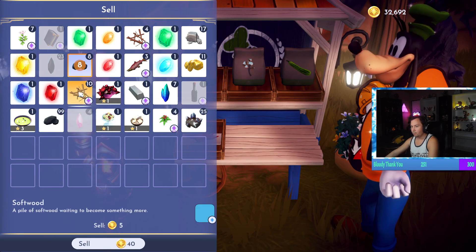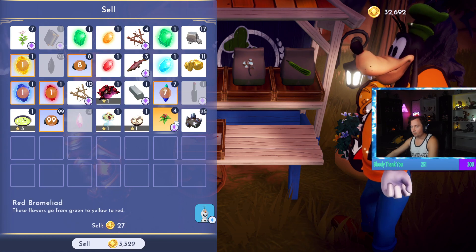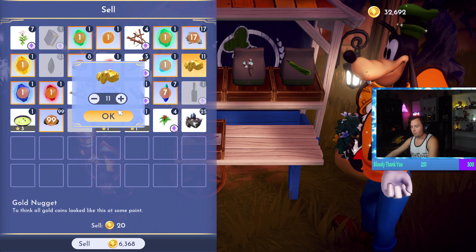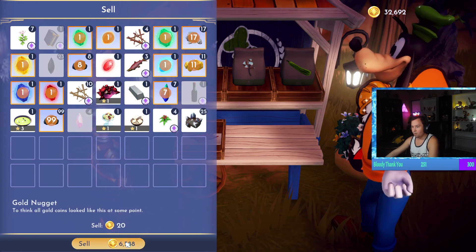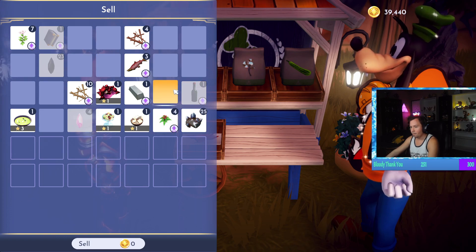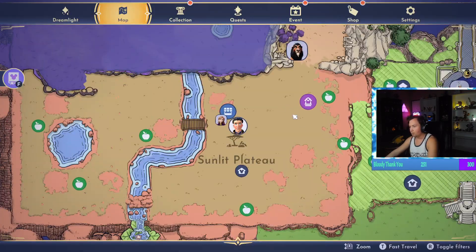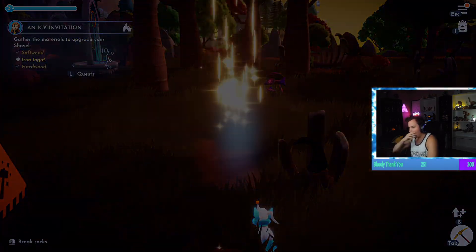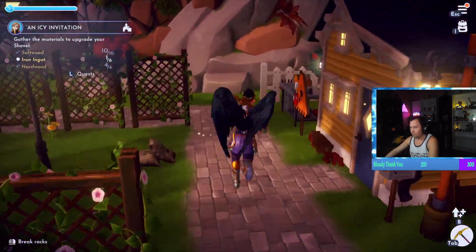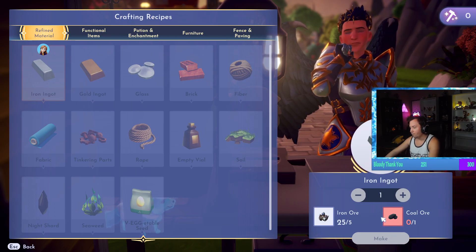We need to sell our excess coal and gems because we don't need them. Talos crystals we don't need. Food I'm going to need. We need another crafting table over at my new house. I just got rid of all my coal — son of a book! That's fine.